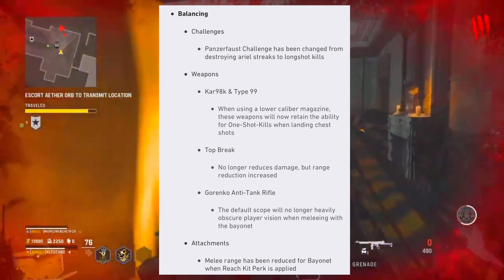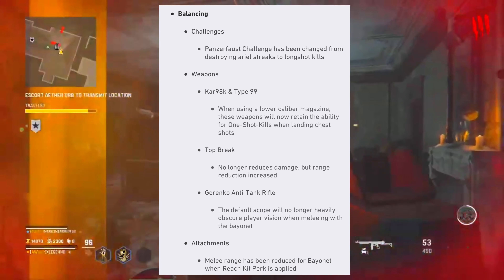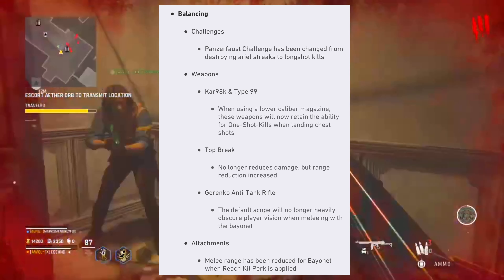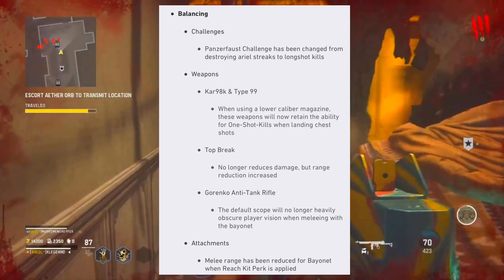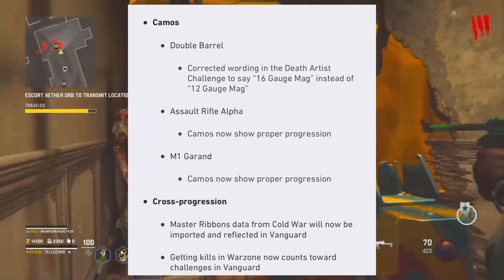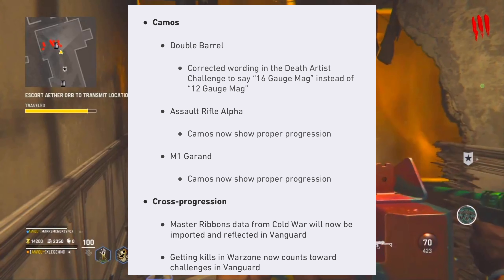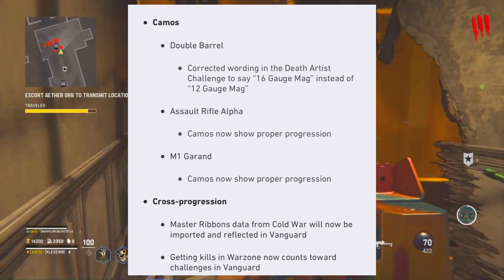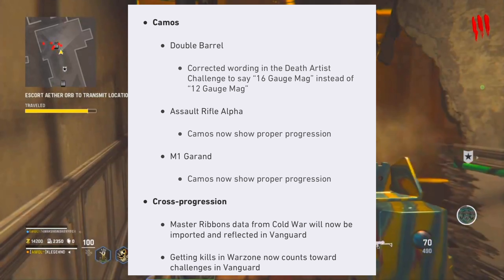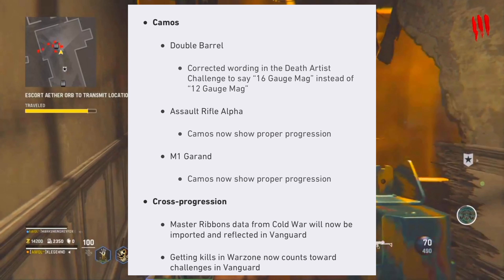For weapon balancing: the Panzer Faust challenge has been changed from destroying aerial streaks to long shot kills. For the Kar98 and Type 99, when using a lower caliber magazine, these weapons will now retain the ability for one-shot kills on chest shots. Top break no longer reduces damage but has a range reduction increase. For the anti-tank rifle, the default scope will no longer heavily obscure vision when meleeing with bayonet attachments, and melee range has been reduced when the Reach Kit perk is applied.